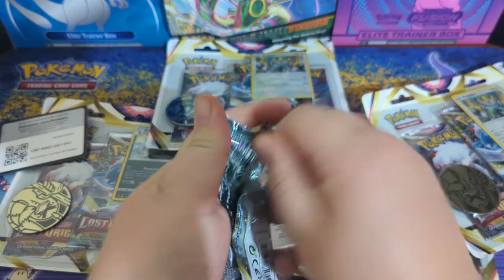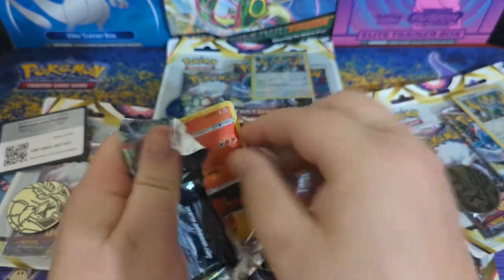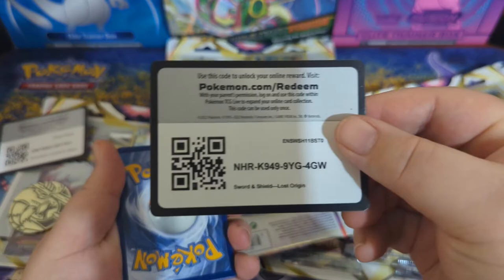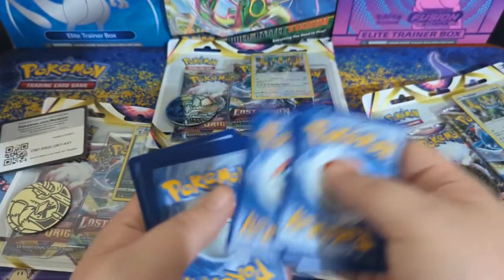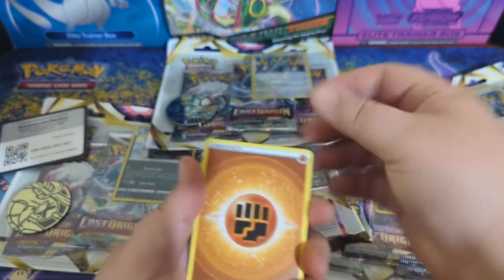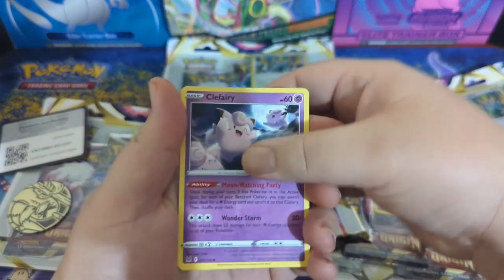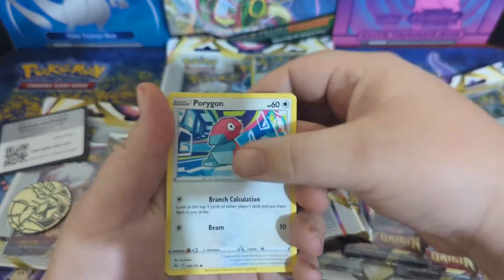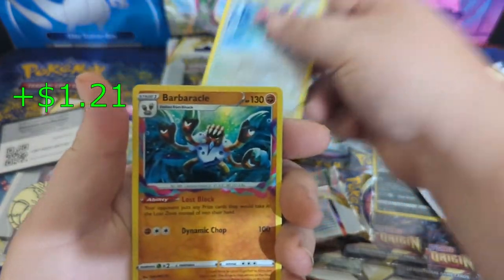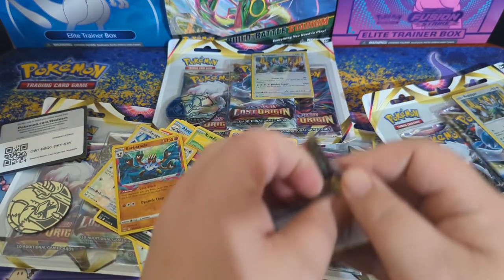Opening this next pack. They sure know how to package these cards up. Another code card. We got an energy, Cascoon, Slugma, Clefairy, Roselia, Porygon, Inkay, another Porygon, and a Binacle. Next pack!